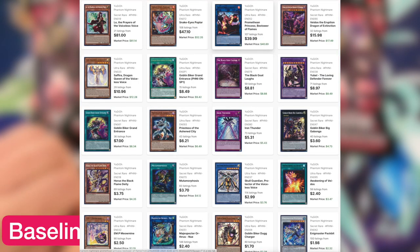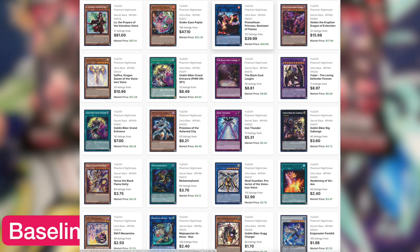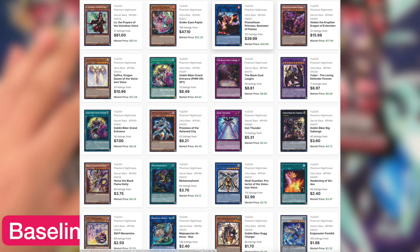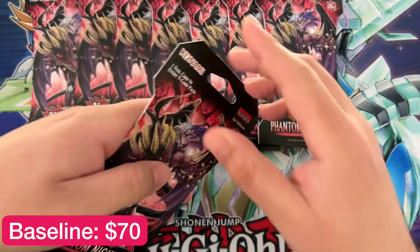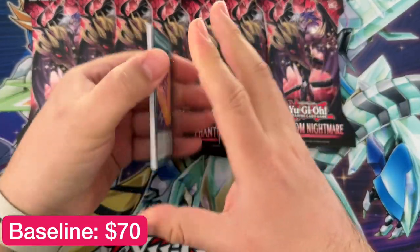People were saying this set sucked and I think those people suck, because this set is pretty good. We've got Luo the Prayer Princess or whatever her name is as a secret rare at $82, Snake-Eye Poplar at $49, Promethean Princess of the Flames at $39 — all ultra rares or secret rares. There are two ultra rares that are pretty expensive and some cheap secret rares climbing up in price. The Promethean Princess quarter century rare, which we pulled on a live stream, is about $400.